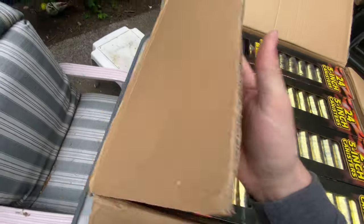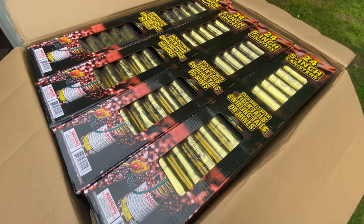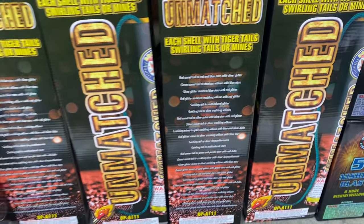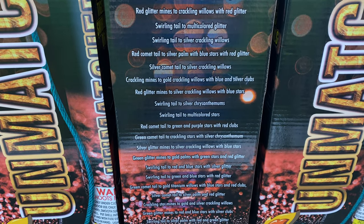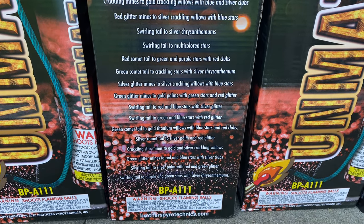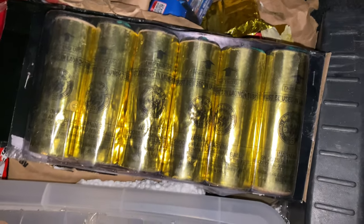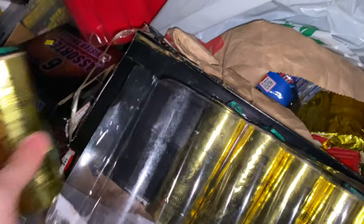Oh, these come all gold — what do you know! Here we go, let's pop them out for you. Here is Unmatched, and you can see the effects it has: willows, swirling tails, red comets, green glitter mines, crackling mines. So we're going to be doing the Unmatched — I just cut into a clip of me unboxing it.